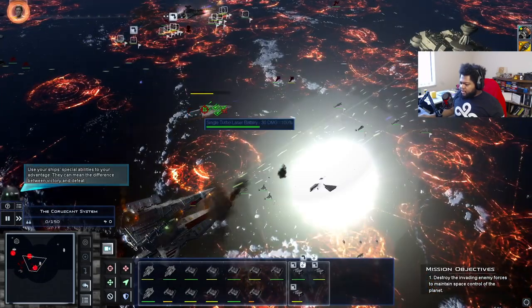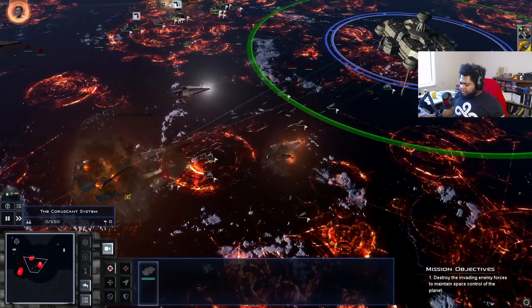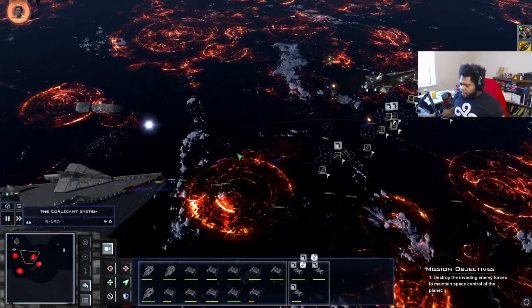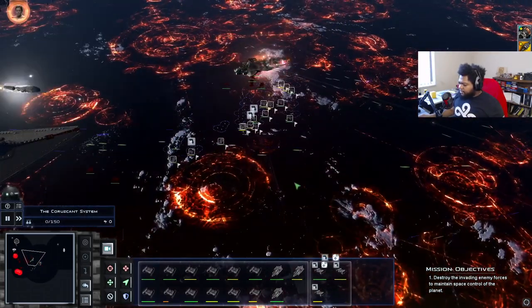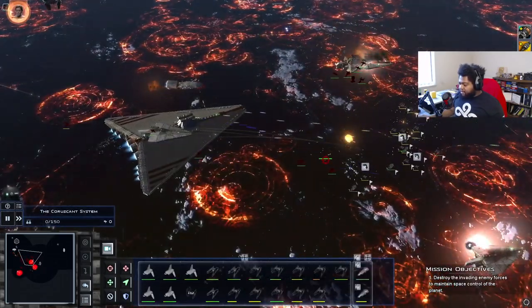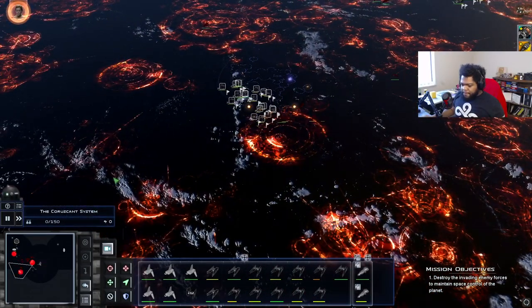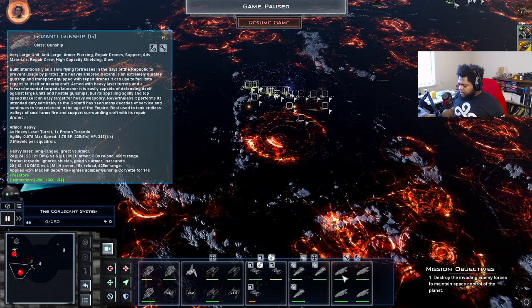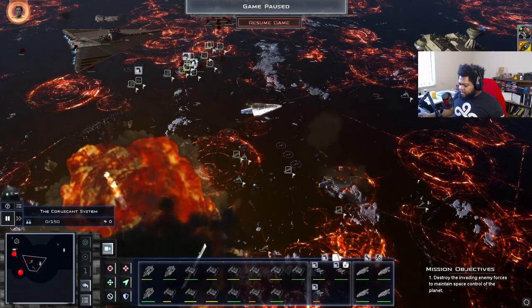Her shields are gone — we can largely ignore her now. So far so good. I cannot deny I was a little shocked when I saw that big fleet — it definitely threw me for a loop for a hot second. We need our Gonzati's over here to assault these ships. Let's put some healing fields down, and tie interceptors come up here and help defend.